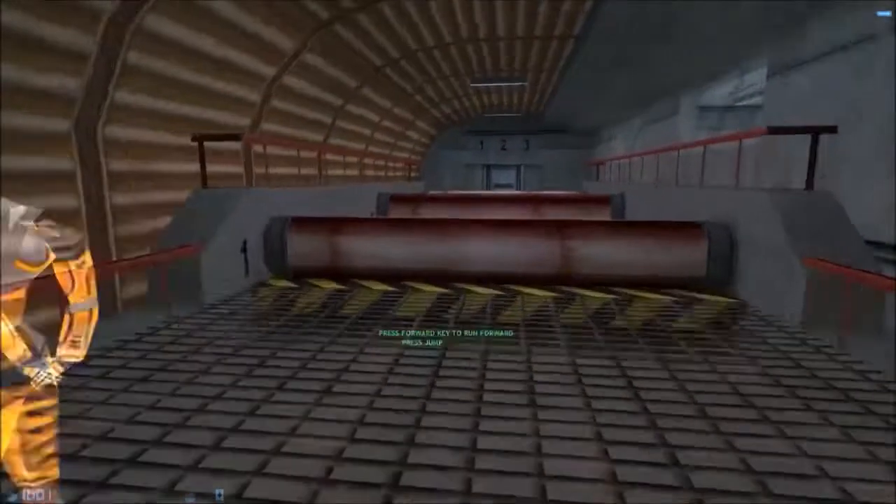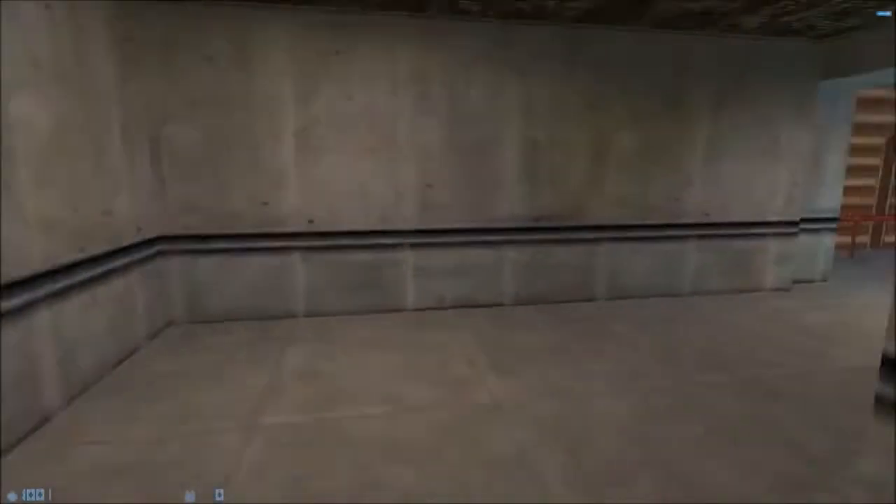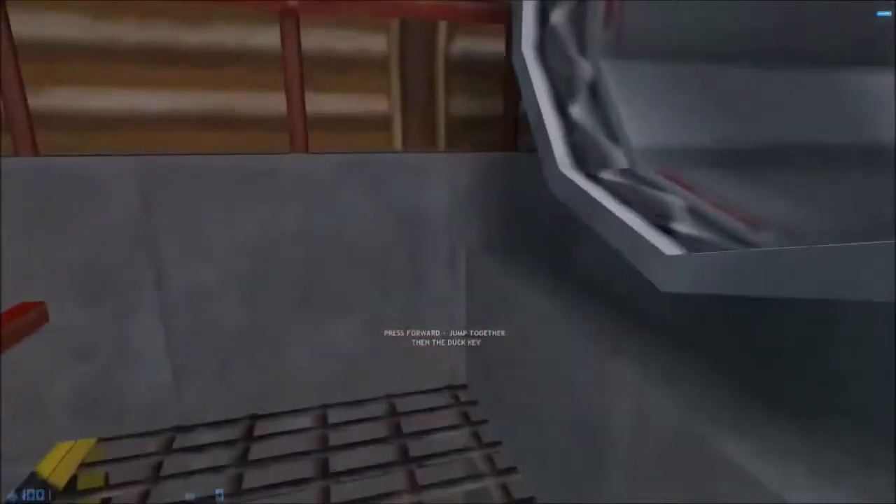Now we will combine suits. Good work. To get into these crates, you will have to signal your suit to make a duck jump.